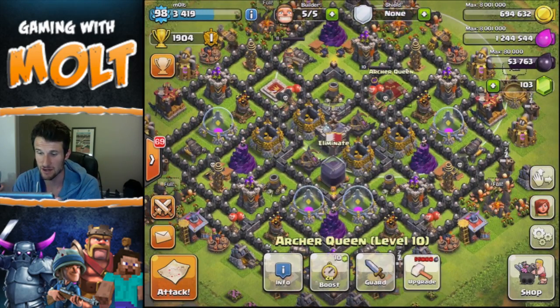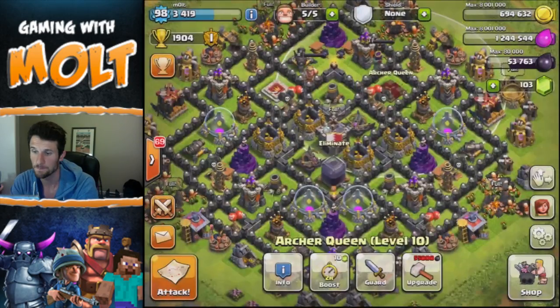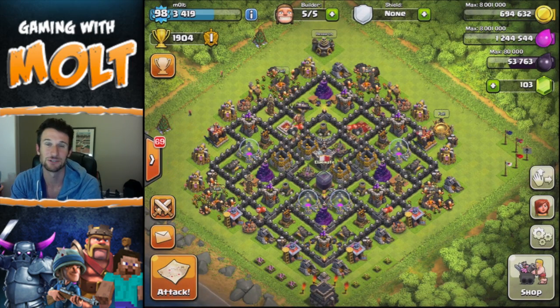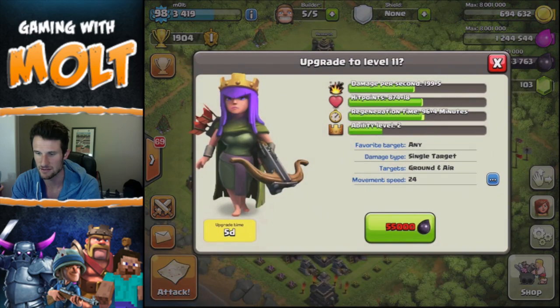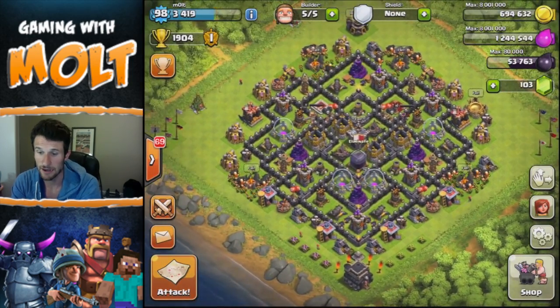I'm excited about the queen upgrade — at level 11 she's gonna be awesome. I'm gonna get five more damage per second and 18 more hit points. Five more damage per second isn't too much, but it adds up. I wonder what her attack speed is — it doesn't say in the notes, movement speed 24, whatever.